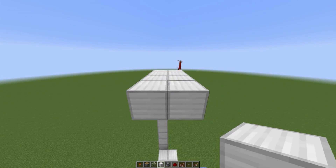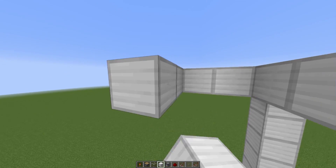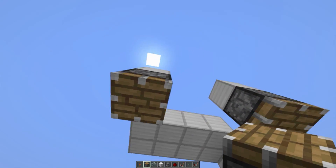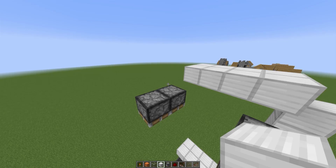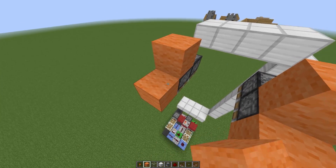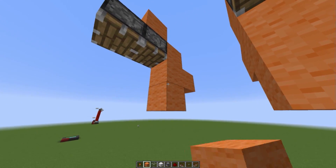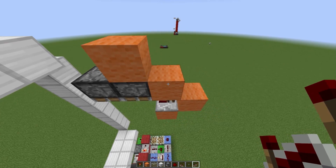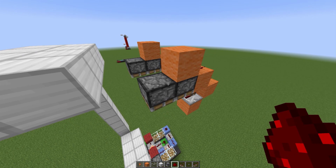Build out one, two, three, four and create another two by four area — this is going to be our first floor and this will be our second floor. Build out two blocks over here and two blocks over there, destroy the blocks in between. Place down a piston facing down here and on either side. Grab some orange wool blocks, place a block on top of those pistons and on the sides. Place one block at the bottom on each side, destroy the block in the middle, place down redstone repeaters on the original tick delay, then place down two bits of redstone dust.